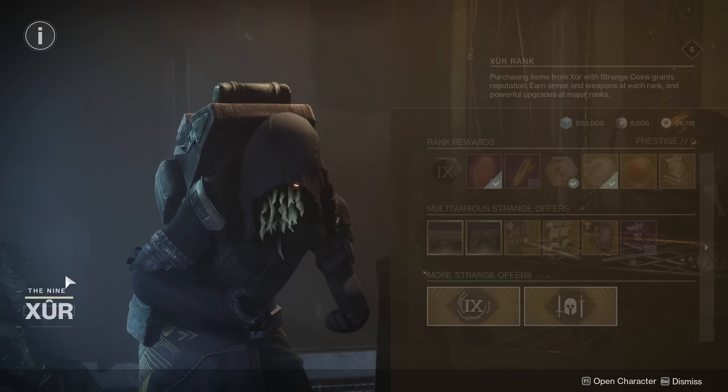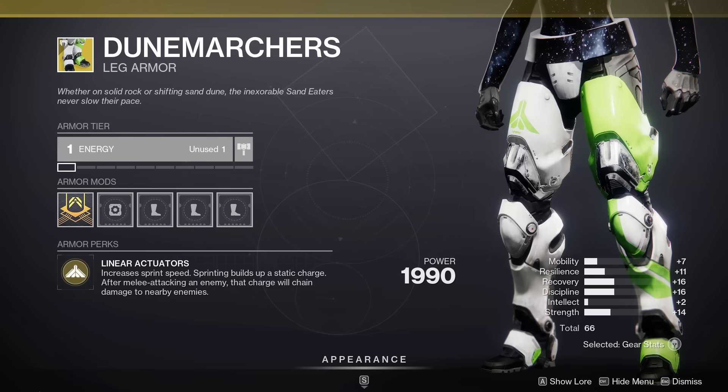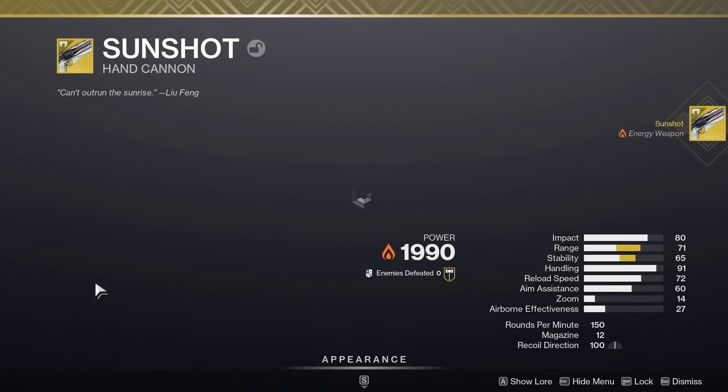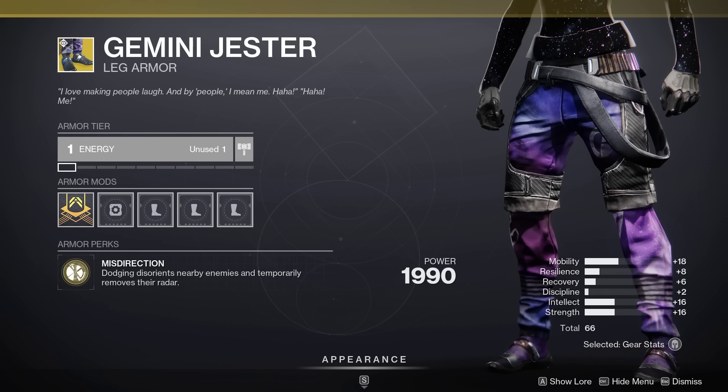Featured Strange Offers: Enhanced the Power of the Sun, True Vanguard's Chosen, Pocket Sand the Enemy Radar — still obnoxious in PvP — and the Galactic Fishbowl Helm. Sunshot remains one of the best weapons in PvE, so definitely get the catalyst if you don't have it yet. The Gemini roll is quite nice for PvP, but that's about it.